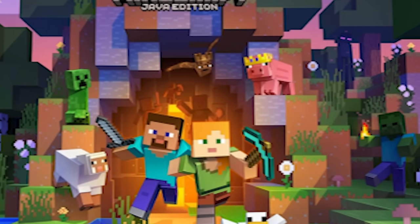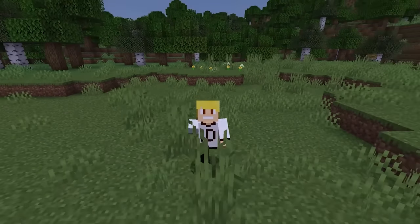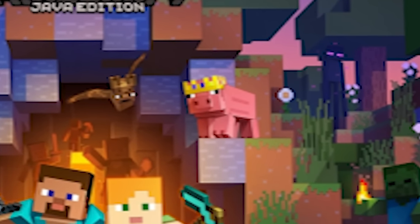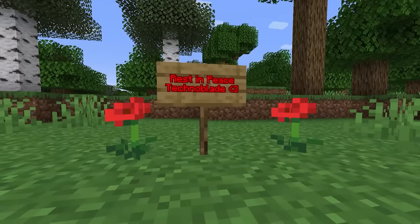The Minecraft launcher currently features a pig wearing a crown on its head. This was done to pay tribute to YouTuber Technoblade, who sadly passed away recently. Huge props to Mojang for doing this — it really is beautiful. May Technoblade rest in peace. He truly will be missed.